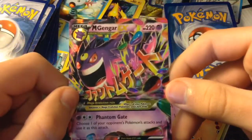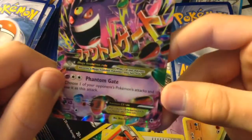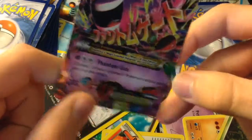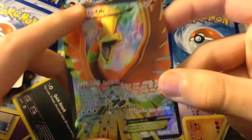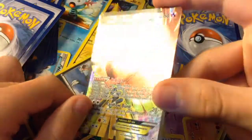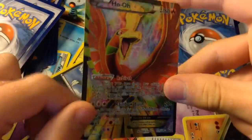Mega Gengar EX — it knows Phantom Gate. Choose one of your opponent's Pokemon's attacks and use it as that attack. That's pretty good. Here is a Full Art Ho-Oh EX — it is the same as the other one, except it has this nice looking full art on it.